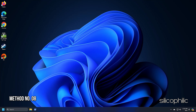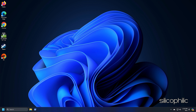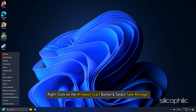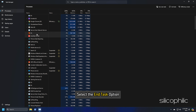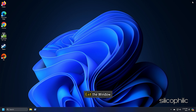Method 8: Close Unnecessarily Running Programs. Streaming and downloading can compete for resources and cause issues while playing FC25, so close unnecessary apps to free up bandwidth. Right-click on the Windows Start button and select Task Manager. Go to the Process tab, right-click on the processes you want to close, and select End Task. Repeat for each task, then exit the window.